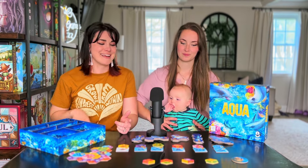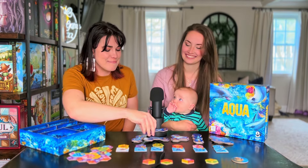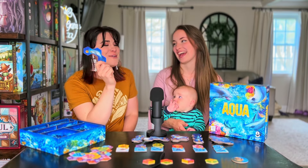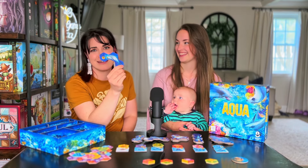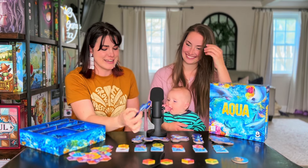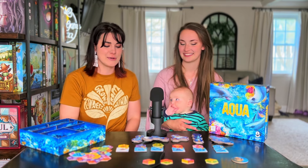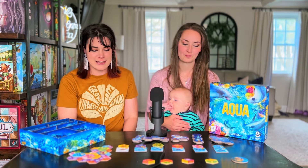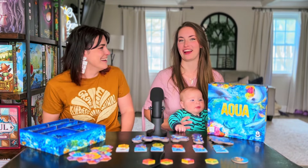The other cool thing is that these big animal tiles are double-sided. So you can pick what animal you want to bring into your ecosystem — do I want the dolphin or do I want the manatee? My sister would have chosen the manatee. They could have just kept it the same side, but they chose to make it better.